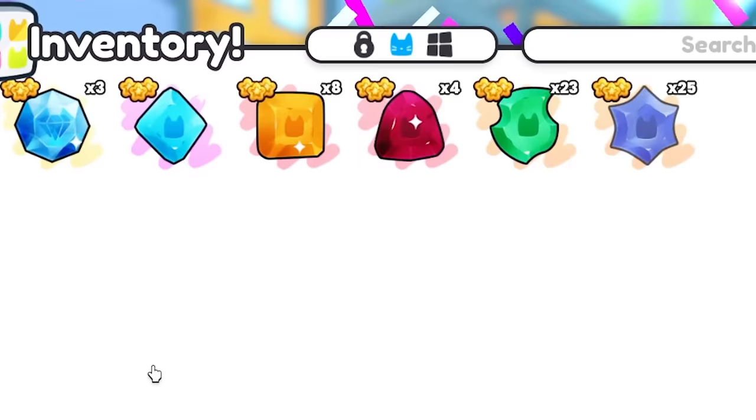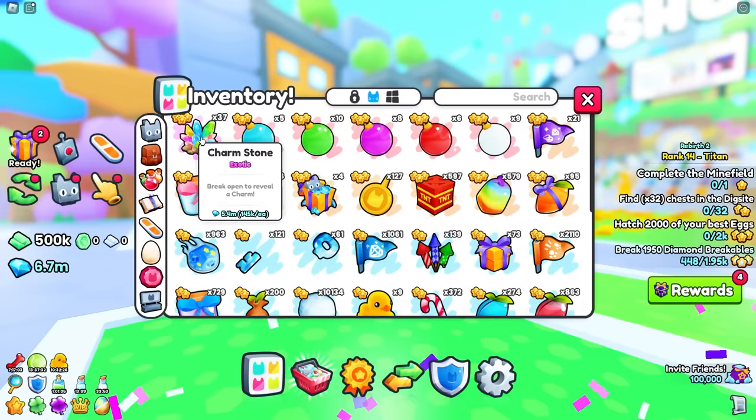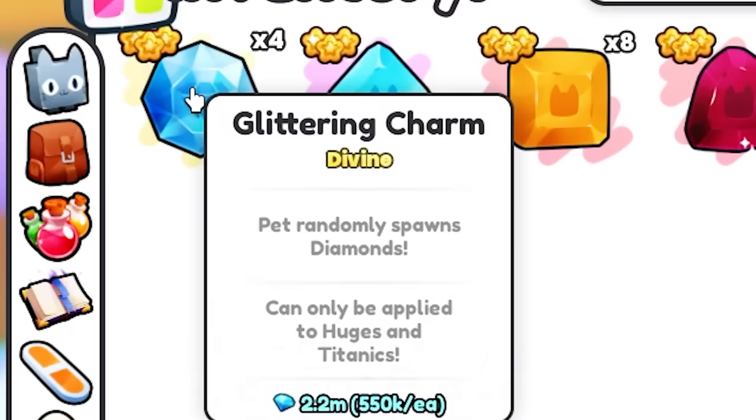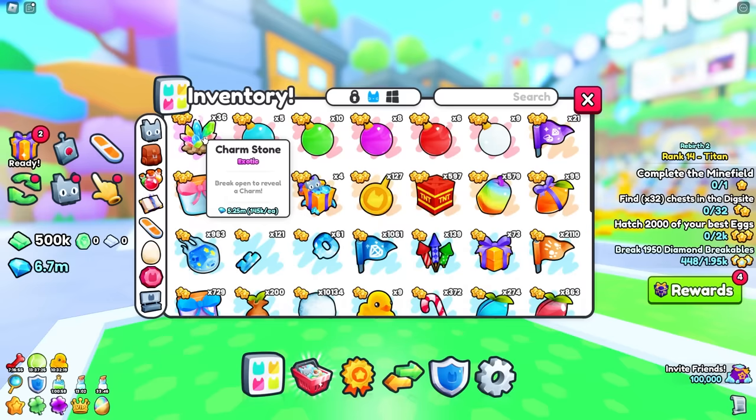A bonus charm, then we got another glittering charm — this is OP, worth half a million each. We've got four of them so far. We've only had one diamonds charm though. Another bonus charm — we got 35 left.